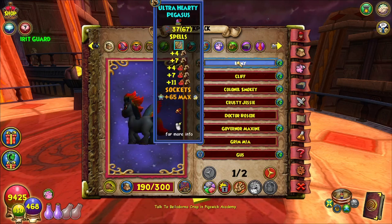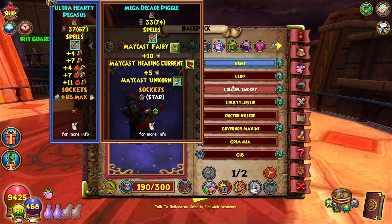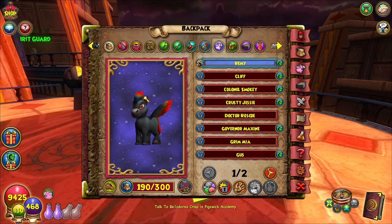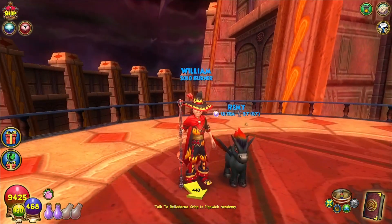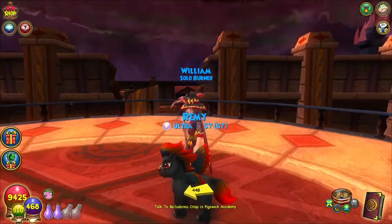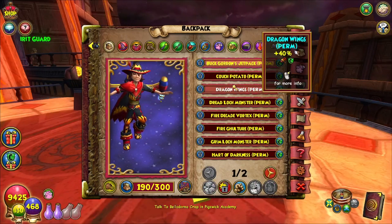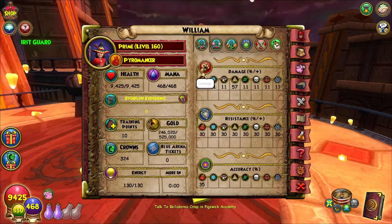For the pet, we're still sticking with Remy. We have our Quint Wise Hardy Pegasus. I love him — I will never ever give him up, or until the next cool-looking pet comes out. But it just goes with so many people's stitch and it's so easy to put together, and that's why I really like it. So with the mount, we will obviously have the Fire Gulcher, which will again put us at 207.